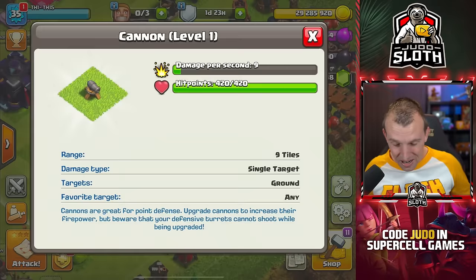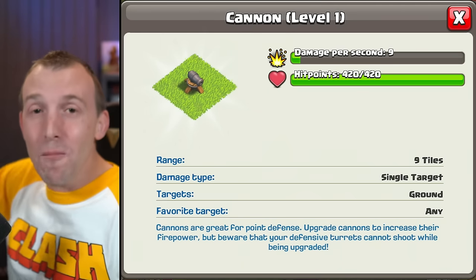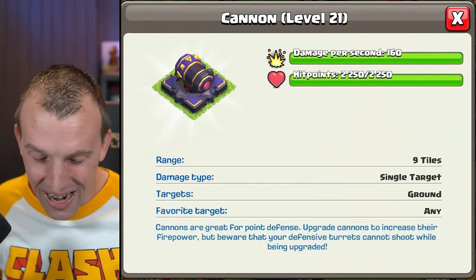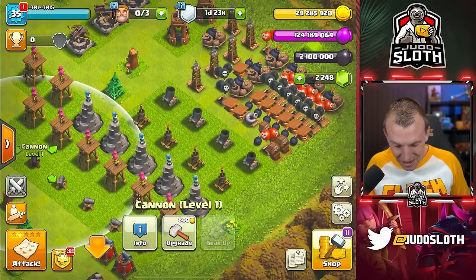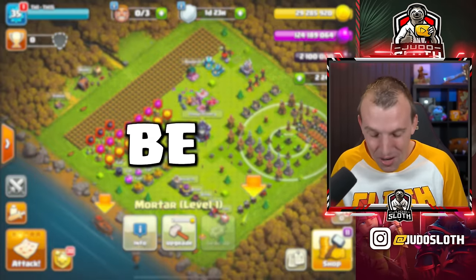So could we defend? Let's take a look at this cannon — 9 DPS! When we compare that to a max level cannon, you can see the difference. Let's take a look at the mortar here: 4 damage per second! This is going to be a challenge.